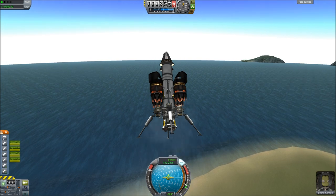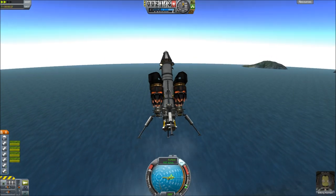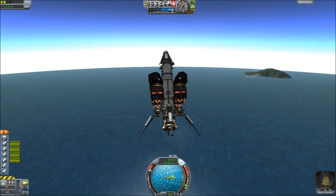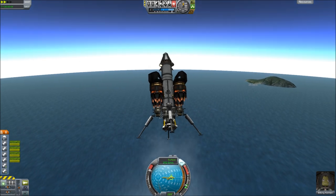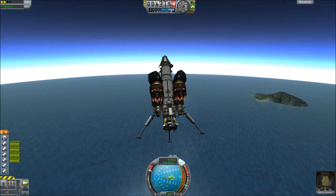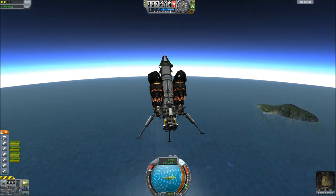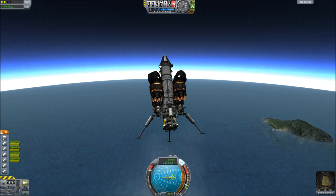It runs on the four jet engines that take it up into the beginnings of the orbit of Kerbin. It's got those tiny engines at the bottom there. Originally I used the little orange ones that go on the side of the craft, but due to the 300 ISP or whatever it is, these have got 350, so I stuck those on instead. They've got a bit more power as well, so I don't have to keep the engines burning as long.